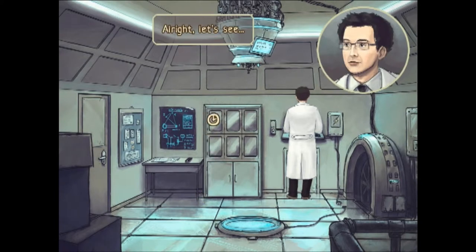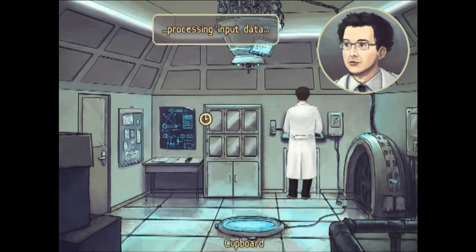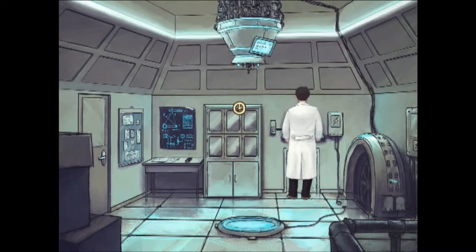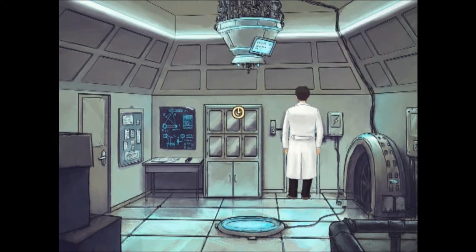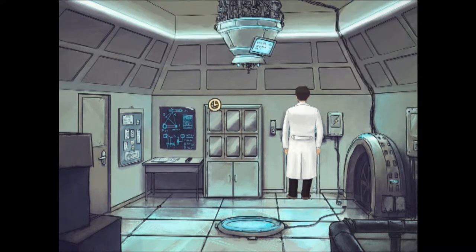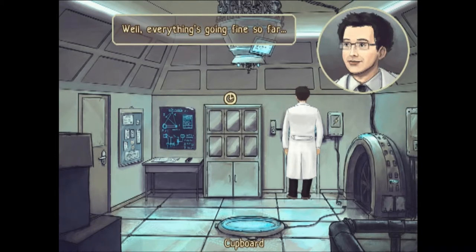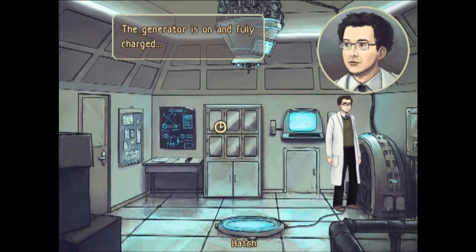Alright, let's see. All systems are operational. Processing input data. Please wait. Estimated time remaining: 15 minutes. 10 minutes. 6 days. 40 seconds. That sounds a lot like my computer downloading anything. Well, everything's going fine so far. The generator's on and fully charged.